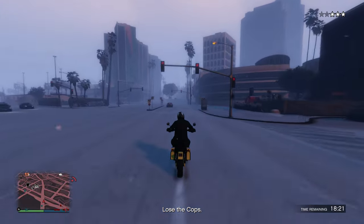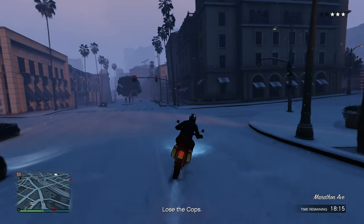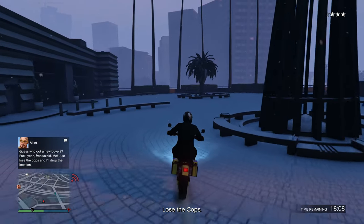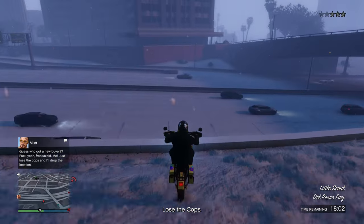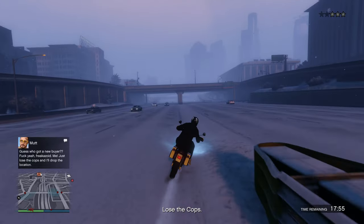Now that I did that, all I need to do is lose the cops. Some of you are probably just going to drive around or hide until you lose them, but the backup location will also be in the exact same spot every single time, so just make your way over there. It's at the LS River in the ghetto.